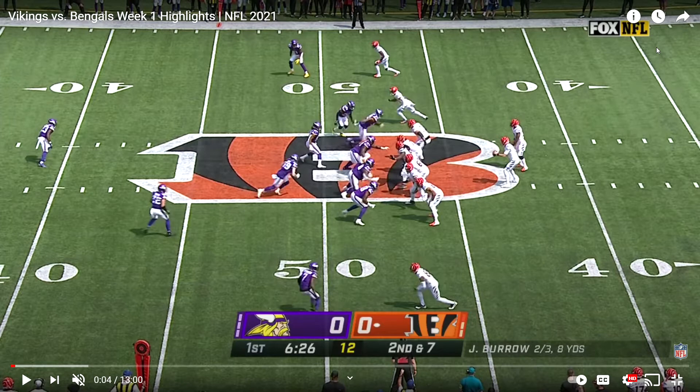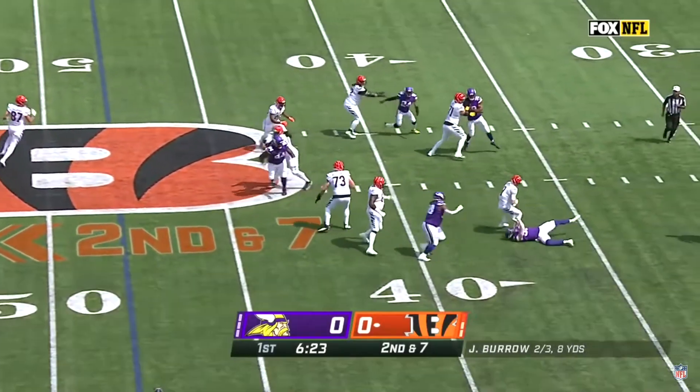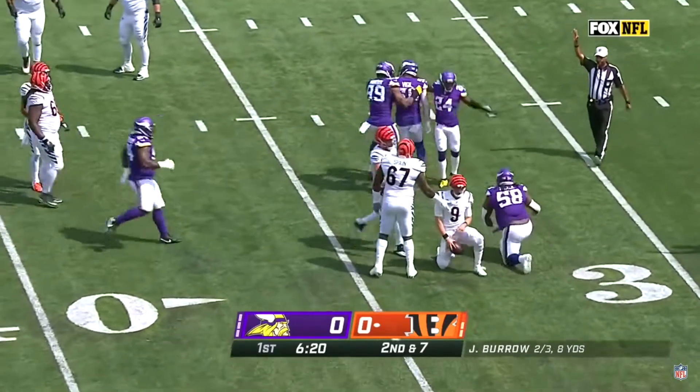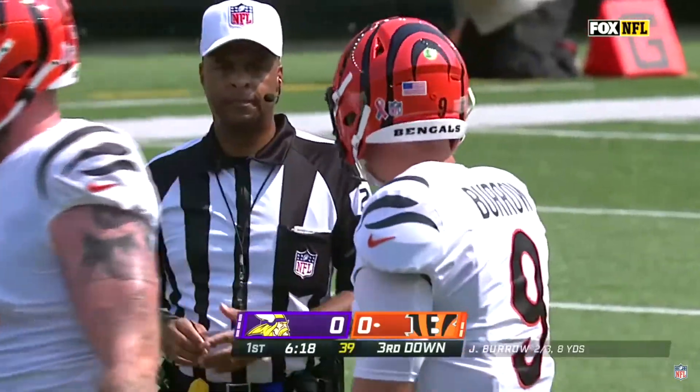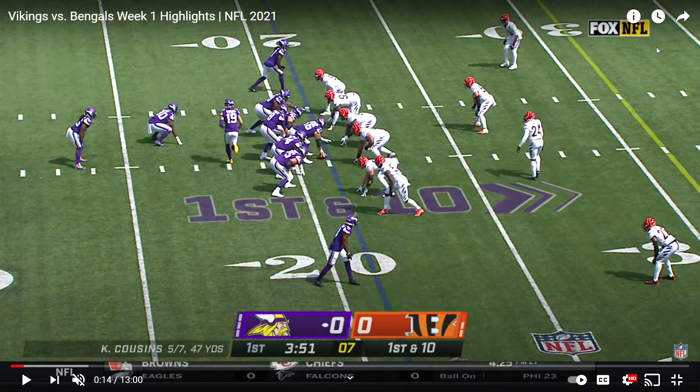In this play, the guard will focus on Tomlinson the D-lineman and not get off of him fast enough to get to Nick Vigil, that blitzing linebacker. Because of that, Vigil will come clear through and get a sack. The guard never really came off, and Tomlinson — or excuse me, Pierce — eventually helps clean up the back end. But that wrecked their drive and now it is Minnesota's ball.